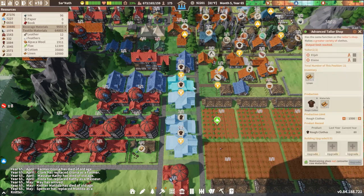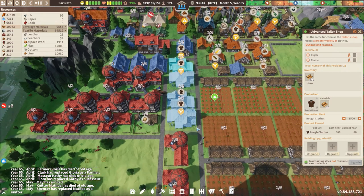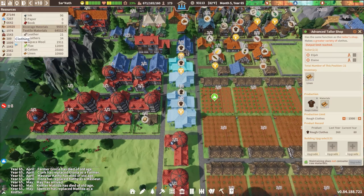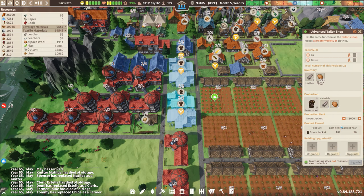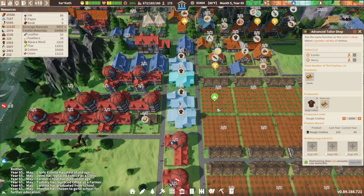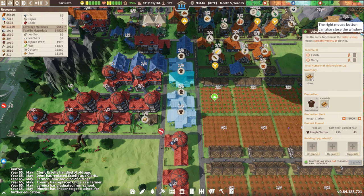I did do four more tailoring workshops — advanced tailoring — because our clothes were at zero. These four have achieved up to the cap of 1,500 rough clothes and 1,000 cap of the down jackets. Now I'm going to increase both of these to at least 2,000. I feel like we can't ever have too many clothes, and I'm okay with clothes sitting around in our warehouses.